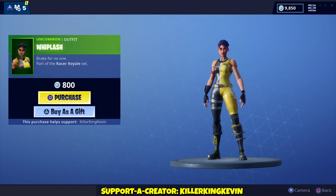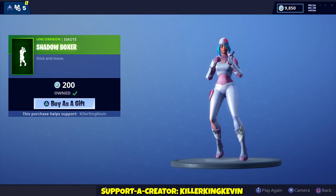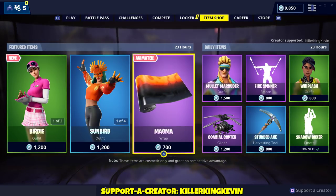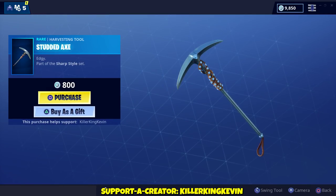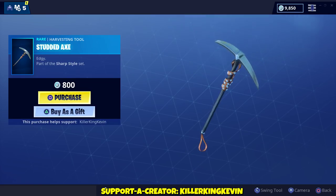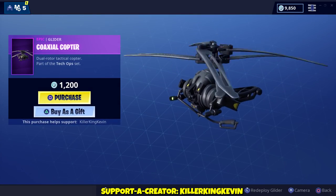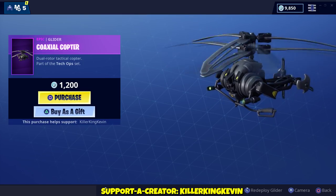Whiplash is back, Shadow Boxer is back, Studded Axe is back — they've brought this one out so many times. And then you have the Chop Copter, same thing, part of the tech set.